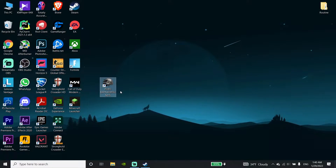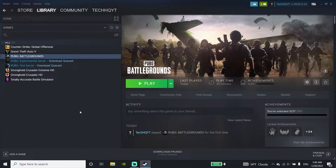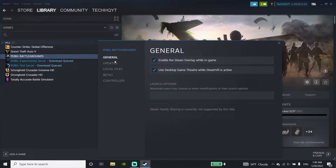Okay guys, to fix PUBG Battlegrounds non-launching or not responding, first of all just go ahead and open up Steam, and then go ahead and click on PUBG Battlegrounds, then go down and click on Properties, and then click on Local Files.